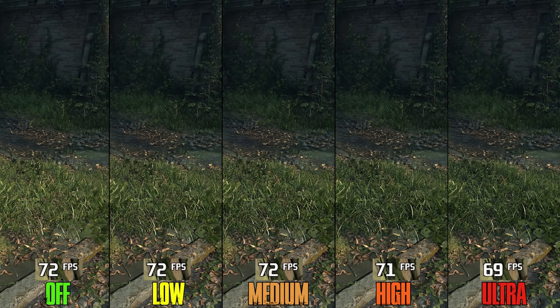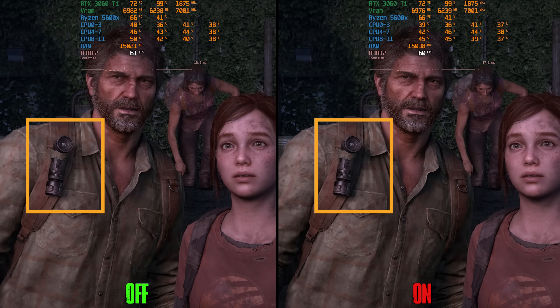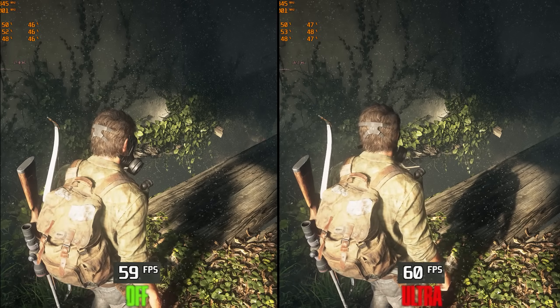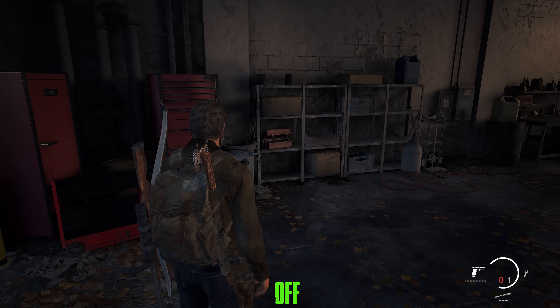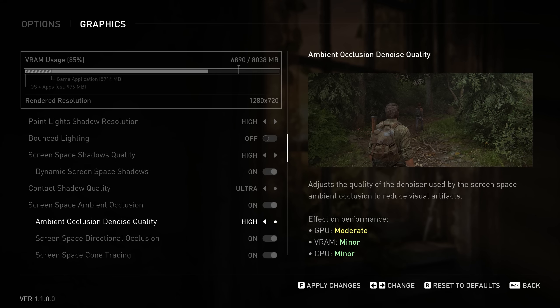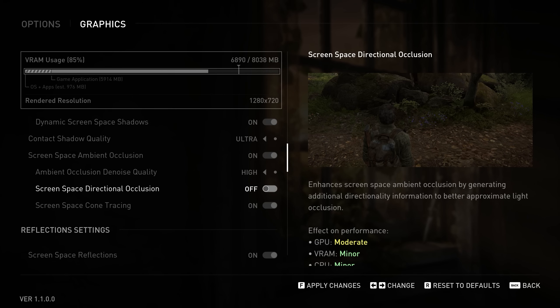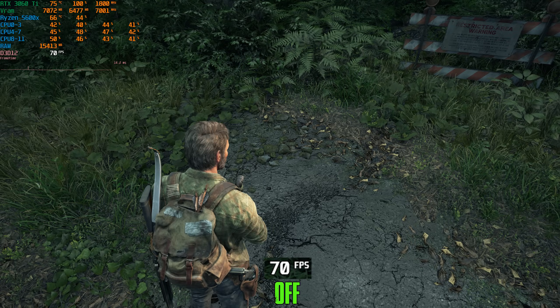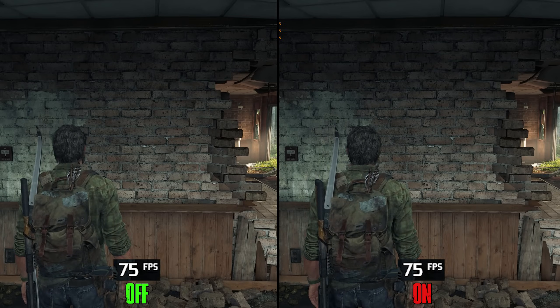Dynamic Screen Space Shadows only affects specific scenes and has negligible performance impact, so keep it on. Contact Shadow Quality also has insignificant performance impact, so keep it at ultra. Screen Space Ambient Occlusion (SSAO) is important for visuals and costs around 2% when enabled, so keep it on. Noise Quality has minor performance impact even going from off to high, so keep it at high. Screen Space Directional Occlusion costs 1% and Screen Space Counter Racing costs nothing, so I recommend keeping both on.